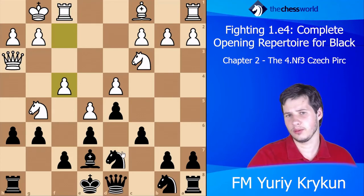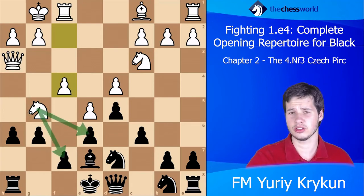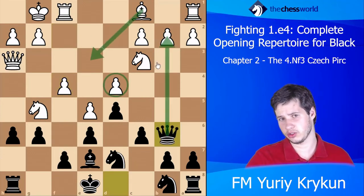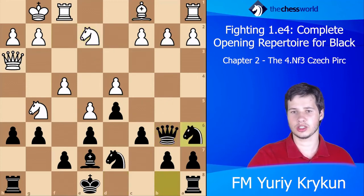I actually see no problems — no sacrifices are really threatened. Black can for example go Qb6, hitting the pawn and taking advantage of the fact that Be3 would hang this pawn. So for example white goes Ne2 and then Black can just go Na6.